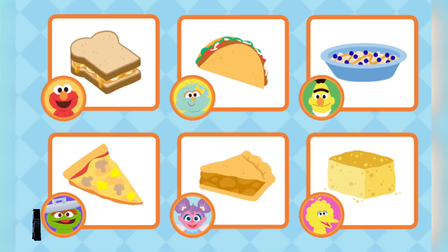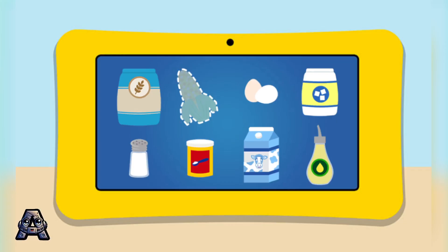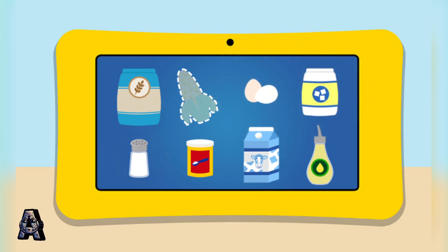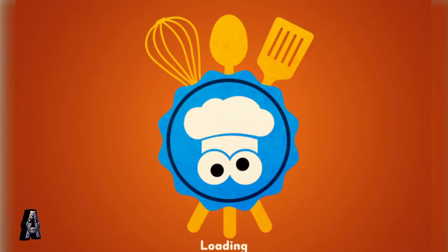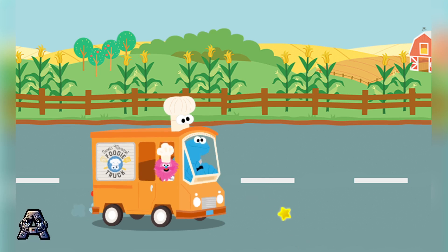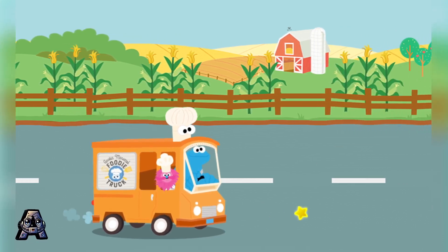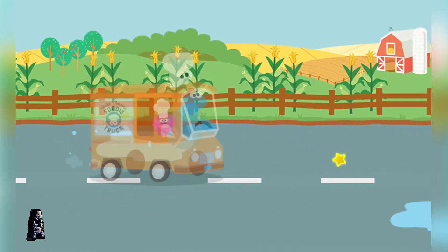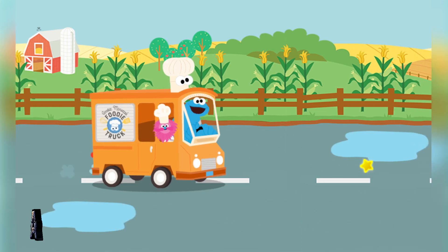What do you want to make next? Go ahead, click on the food you want to make. Big Bird's cornbread. Sounds tasty! For this recipe, we'll need flour, corn, eggs, sugar, salt, baking powder, milk, and oil. Uh-oh, looks like we're missing corn. Come on, we gotta go get some more — to the farm! We're going to the farm. Whoops, we're on our way to get corn.